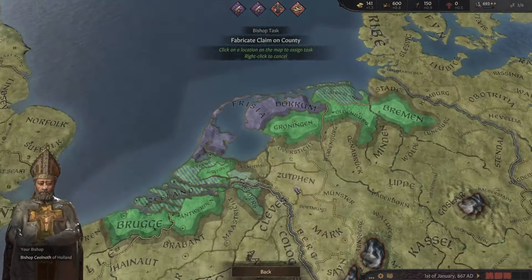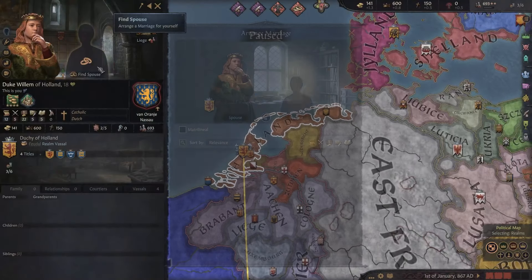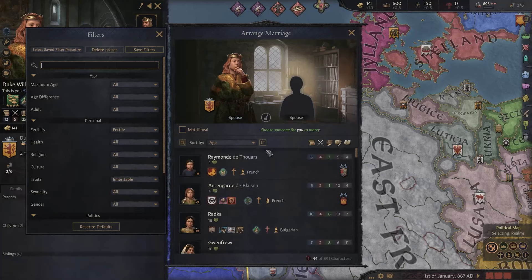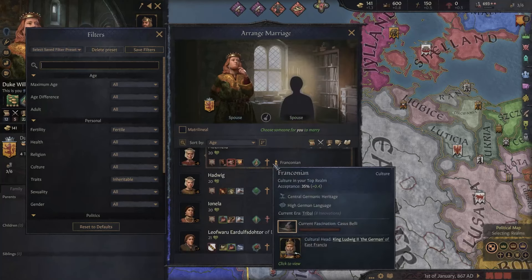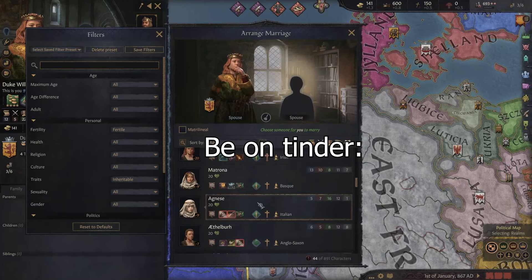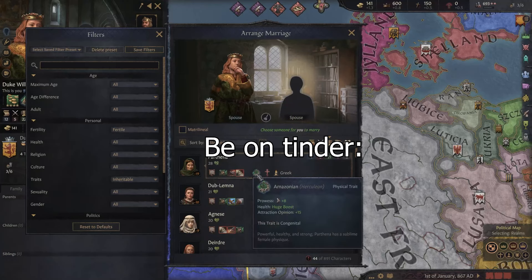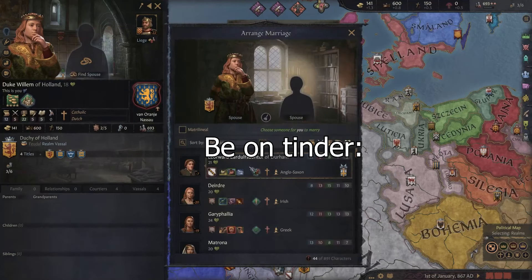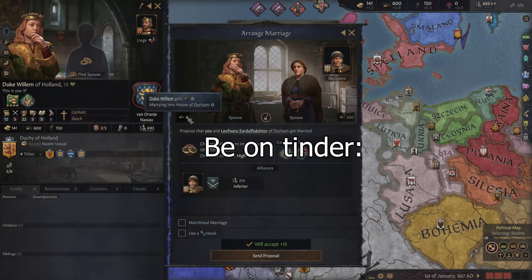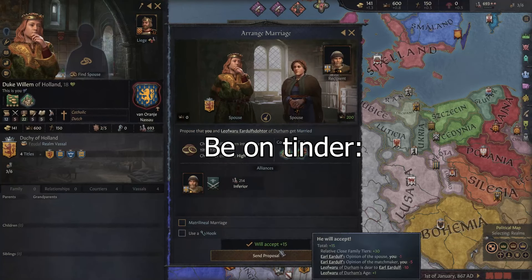Let's have a look if we can find someone with the genius trait to marry. I don't think there is anyone. We're 18 years of age. No one with genius, so let's try to marry someone with a pretty or handsome trait, or someone with a lot of stewardship. Let's just marry her — she has the pretty trait, high chance of children, and we won't lose prestige. We'll put her on managed domain; eventually we'll want control of most of our counties.